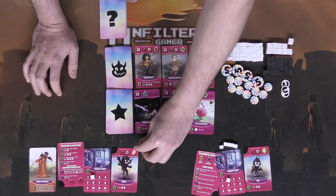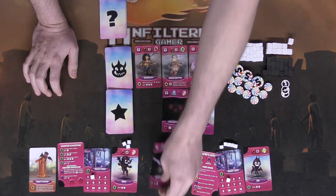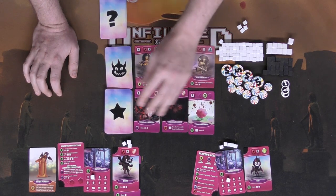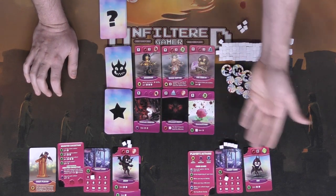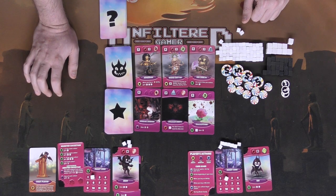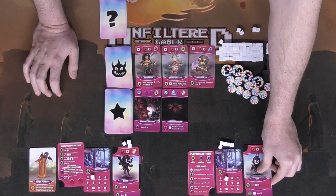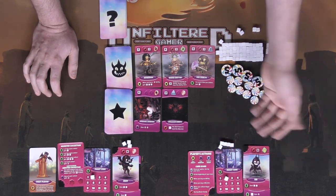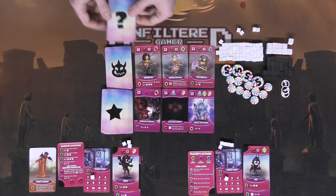When deciding your action, consider what gives the most long-term benefit — sometimes buying an ability that generates more sugar early is the best play. Whenever you buy a card, flip the top card of the deck and place it into the market. Your turn then ends and play passes clockwise. The next player gains their two sugars, then takes their action — for example, buying an ability for two sugar and tucking it, which might give one victory point or one candy at the beginning of each turn.